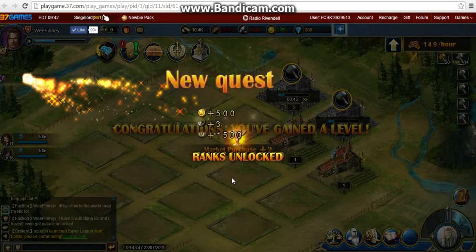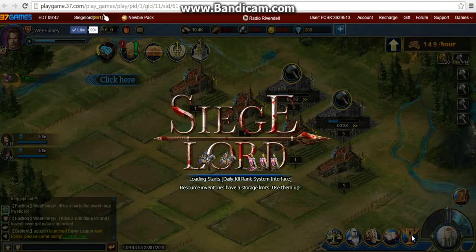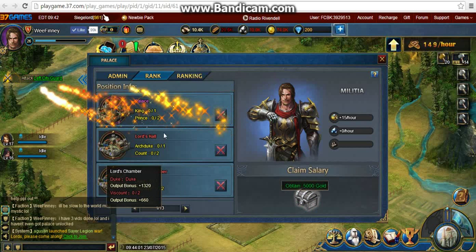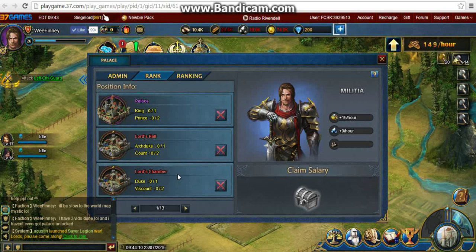I completed a few quests before going into the farmland, and now this ranks panel has come up. This tells you what the ranks are among players. As you can see, these are the people who have gotten to level 26 or higher already. These are your palace spots - for king, archduke, duke, counselor, and marquis. The ones in red and purple are your top players who would usually hold those spots.